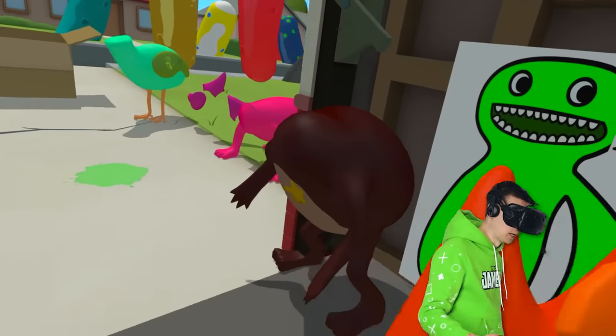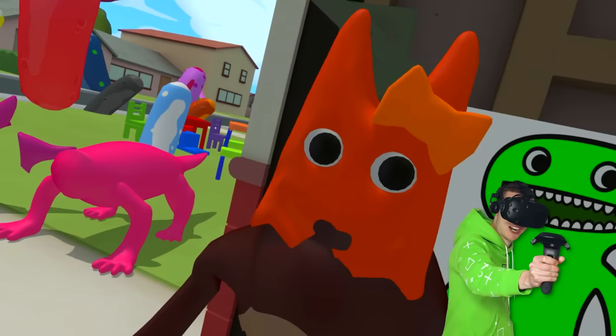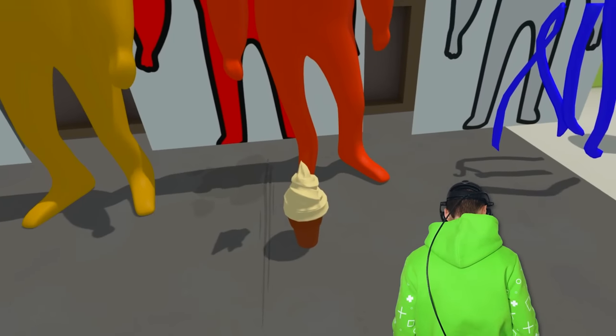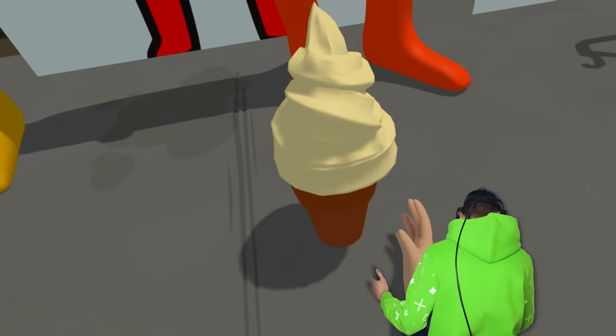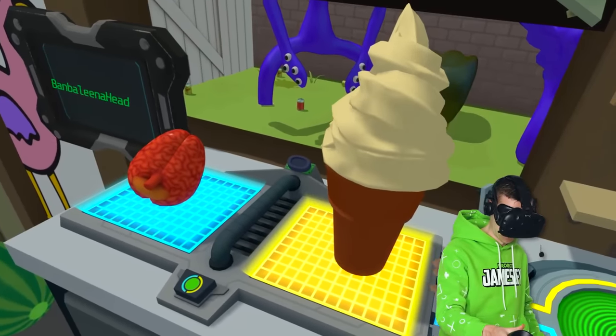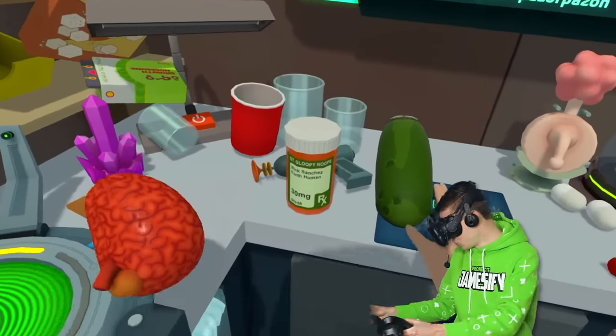Wow guys, this is weird. Wait a minute, can I put it on Sheriff Toadster? No, that's weird. Come on, don't do that. Here you go, girl! That's right! Whoa, an ice cream! Ooh! Thank you, Bambolina. I guess it is a vanilla flavor. And I'm gonna use it to make another pickle.